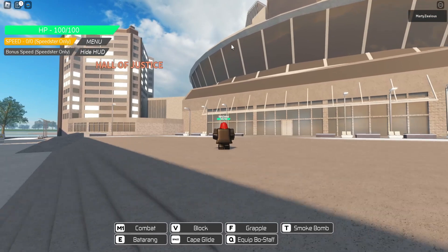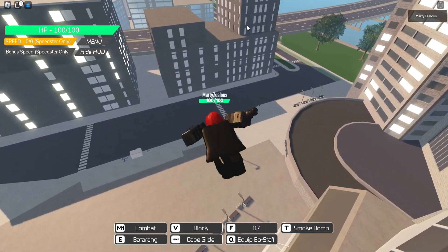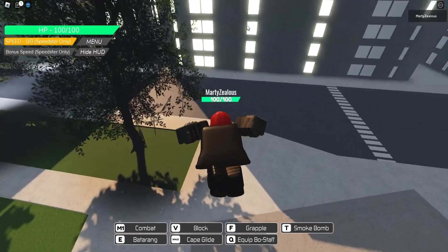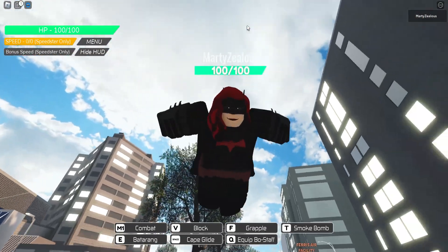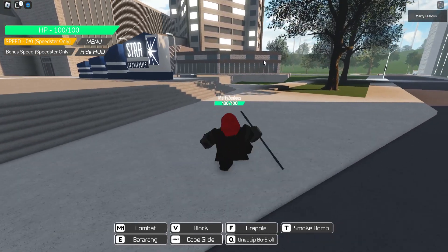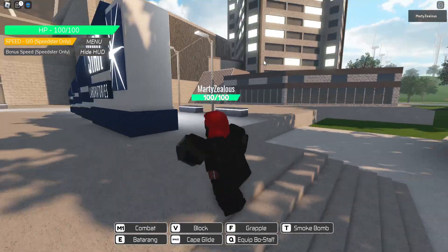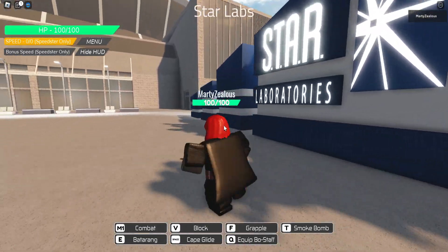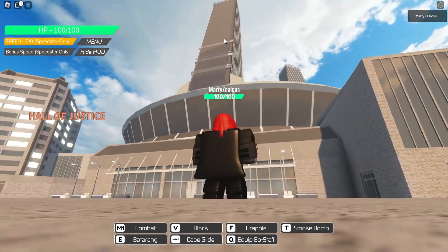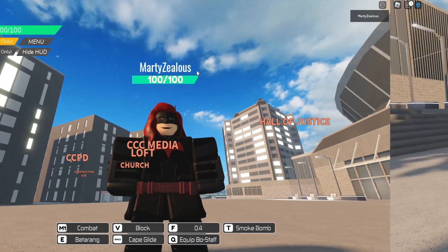Then we have cape glide. Let's grapple up somewhere — all right, and now let's do cape glide. That's pretty cool; I like how you can glide with this cool animation. Then we have equip bow staff so you can hit people with that instead. I probably wouldn't normally rock this character — not too big of a Batwoman fan myself — but it's still a really cool character to have. I like the grappling system and the cape glide.